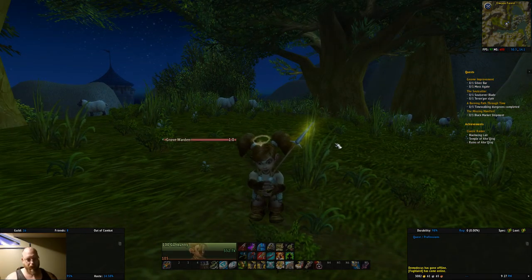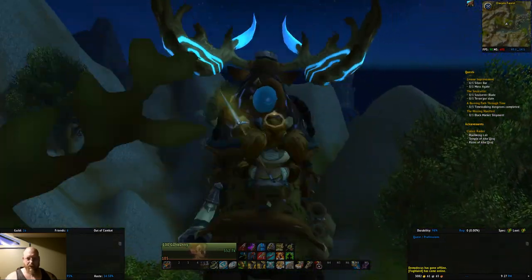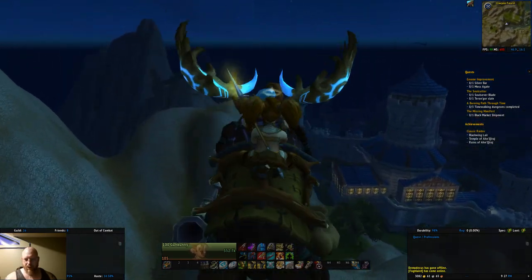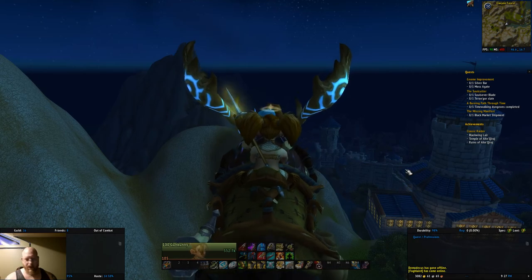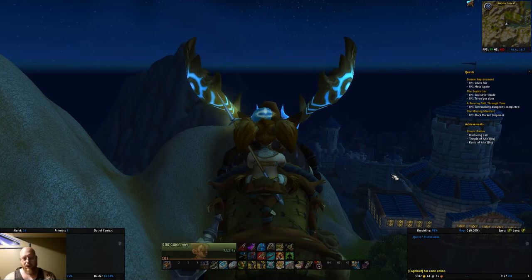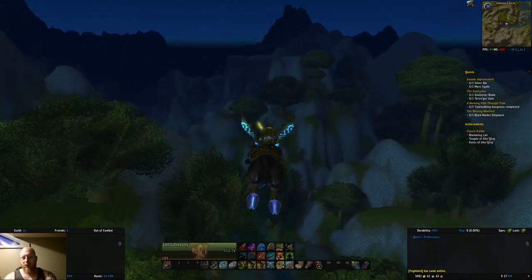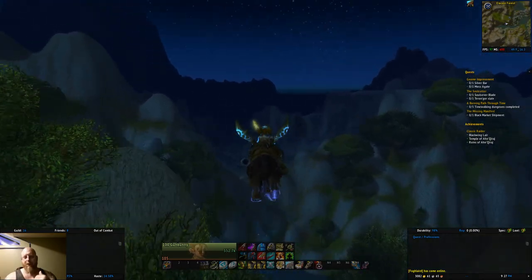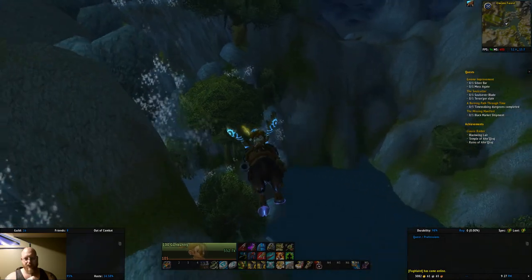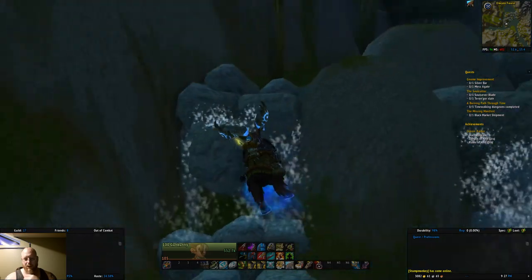Let me show you real quick. So you've got Stormwind over here, and if you just basically fly behind the throne room, which is right here — let me zoom out a little bit — and just come up into the mountains. Also, you pass this when you fly from Ironforge to Stormwind. It's the place with the hundred waterfalls everywhere and the little campground over there in the distance.